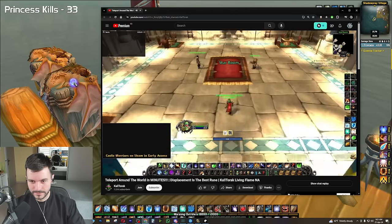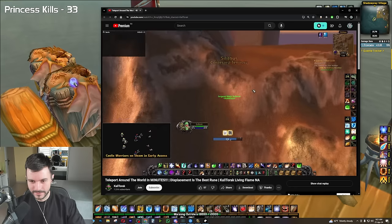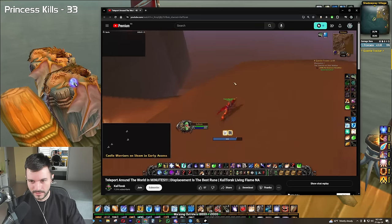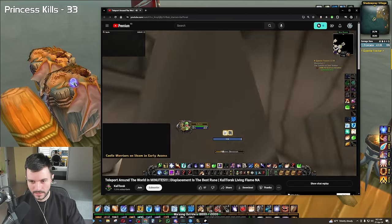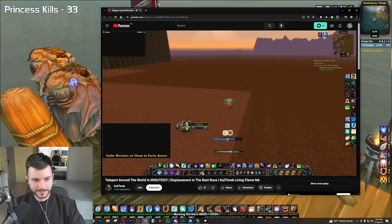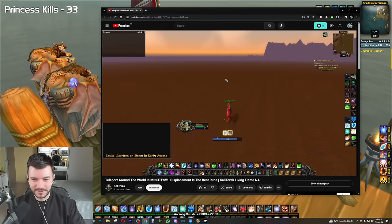Tess showed me they found a spot in Un'Goro that teleports you to the portal in Molten Core. So I set out to find a spot we could get to Un'Goro quickly. After some trial and error, I found this location — run to the King's Chamber in Stormwind and run past Anduin. Teleport to Darnassus and do the blink trick. This will put you on the edge of Silithus. Run east until you hit this wall and slow fall into Un'Goro.